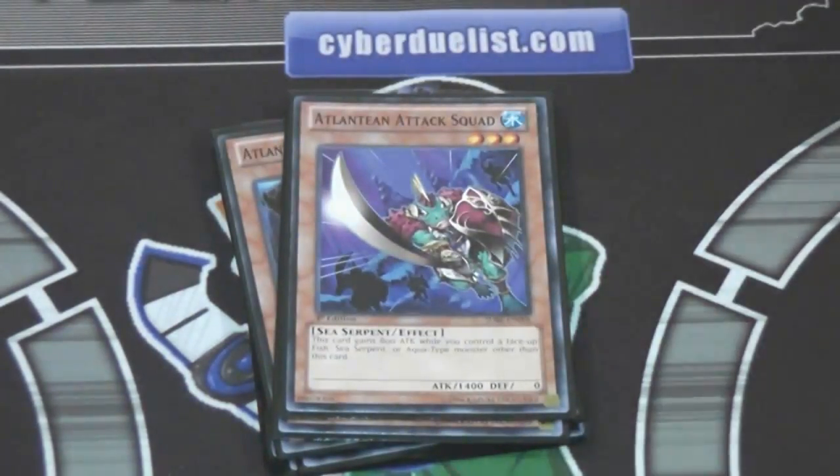One Atlantean Attack Squad. It doesn't have the discard ability of the other Atlanteans, so that's the reason it's only at one for me. It's alright, but it's just not as good as the others. I guess it's better than the normal monster one, though — that's the only reason I'm running one. It seems like a good number.